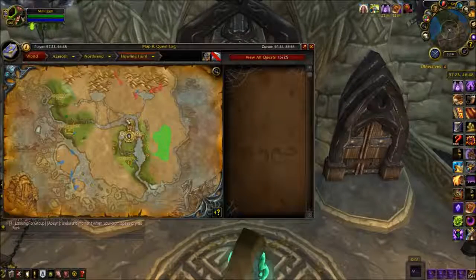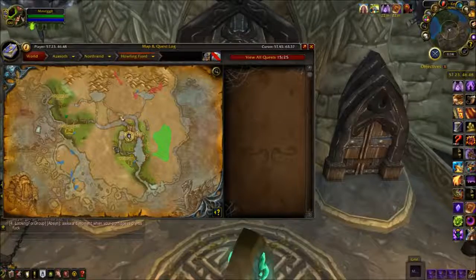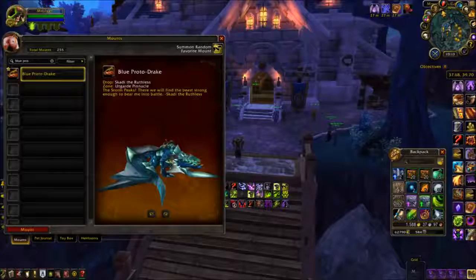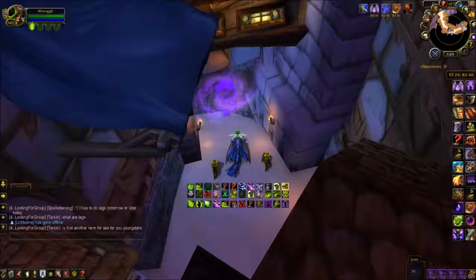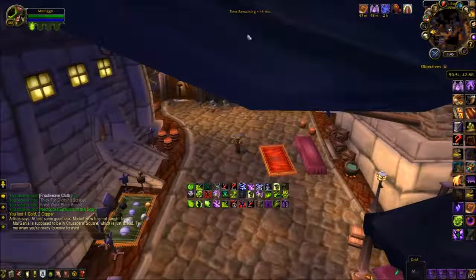Starting off our list in Northrend, we are at the Utgarde Pinnacle instance. You must set this instance to Heroic and kill Svala Sorrowgrave to receive your mount, shown here. Next on our list is a mount with a 100% drop chance as long as you follow the timer at the top — this is the Culling of Stratholme mount, and you will receive this.